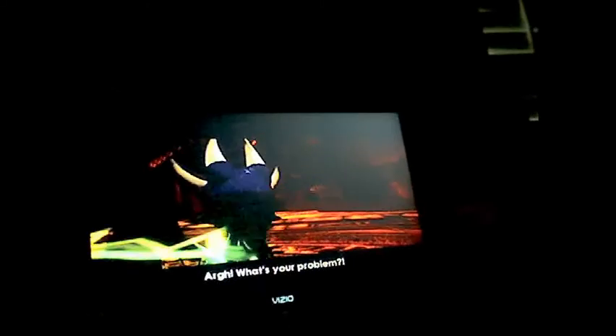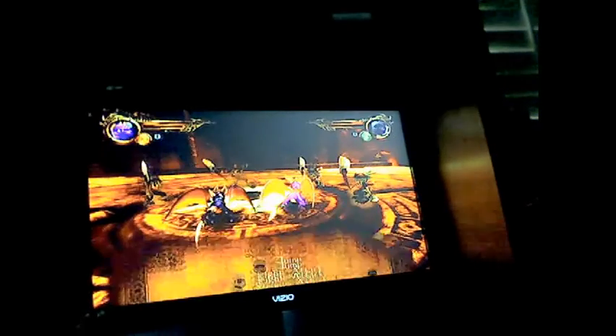It seems like those little nexuses are actually keeping Spyro and Cynder together, thanks to that little thing over there. I think it's called Colder or something — I don't know what it's called, but we'll be seeing in a little bit. Let's see what this may say.